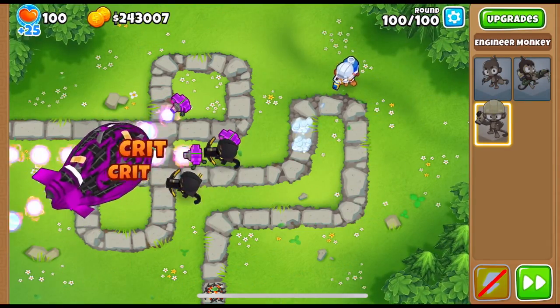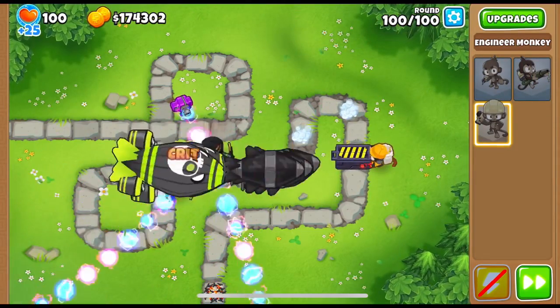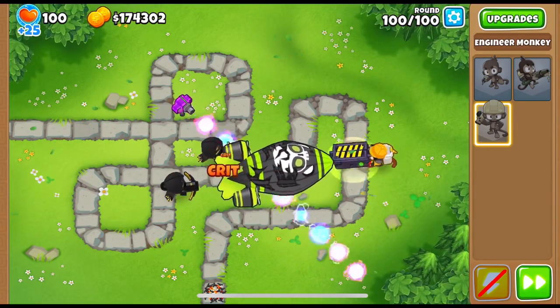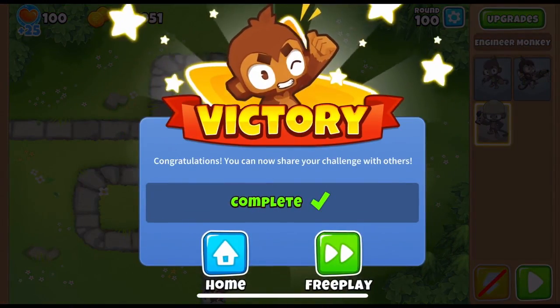For the DDTs in round 100: we sell the Centurion paragon — the centuries stay — and buy a cleansing foam. When the bat pops, the DDTs, being faster, run through the cleansing foam and get their camo state removed. Then we buy a bloon trap to eat both DDTs and another bloon trap to take care of the ZOMGs. GGs!